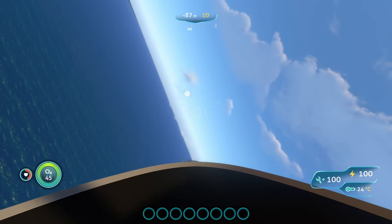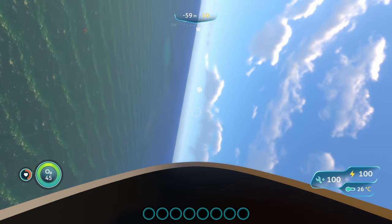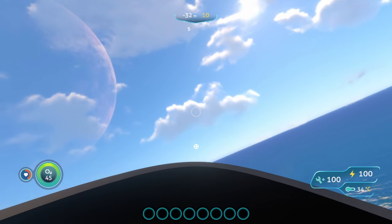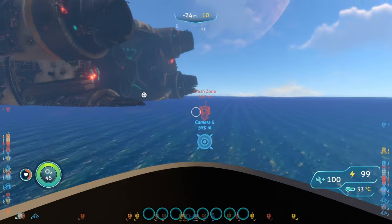We can fly around in a little private jet in Subnautica. I wouldn't say it's all that practical from a survival standpoint, but it is kind of fun to use and fly around. Oh my gosh, I'm about to flip over. It moves pretty fast as well, which is pretty nice.